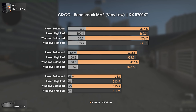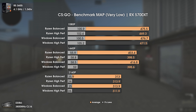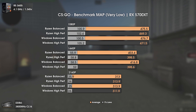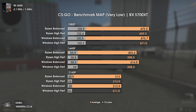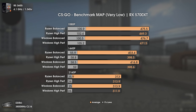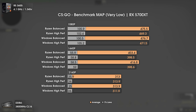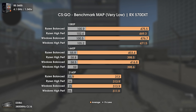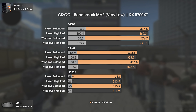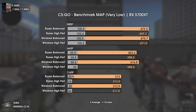The last game tested is CS:GO in the benchmark map using Very Low settings, in order to achieve the highest results possible so we can see if there's a difference when pushing FPS to a more extreme level. Sadly that wasn't the case — the 1% lows and the smoke effects on this map stress the GPU to an astonishing level that would never happen in a real game scenario. Focusing on average FPS, the results are once again the same.